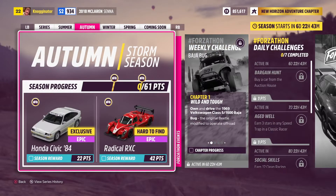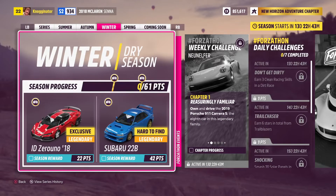Autumn is going to be the storm season. At 22 points — a little bit cheaper — you can get the '84 Honda Civic. That's going to be a drift machine, a car you can heavily modify. I'm very excited for that, and we could see some Racer skits — who knows? And then at 42 points, we can get the Radical RXC. This car was pretty cool using it in the Goliath in Forza Horizon 3, so I'll be excited to use it in this game.